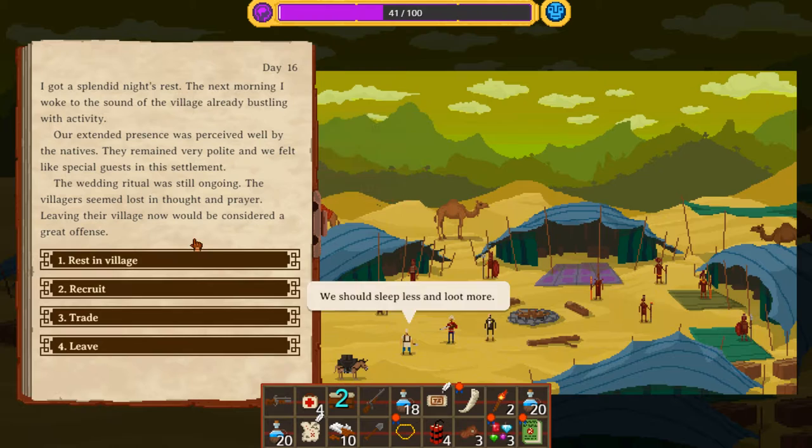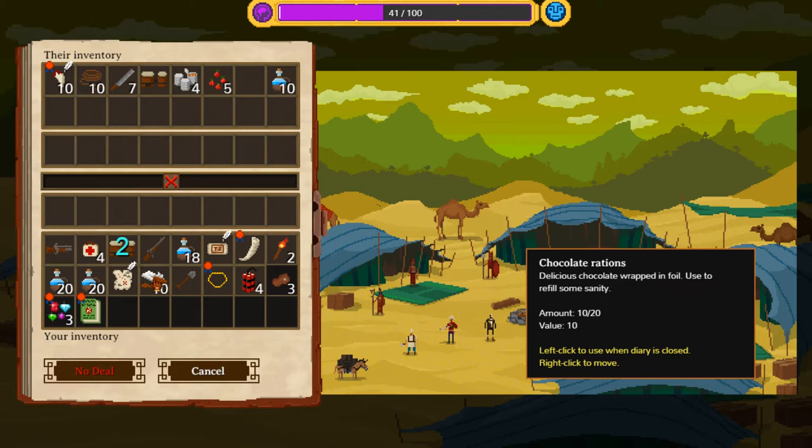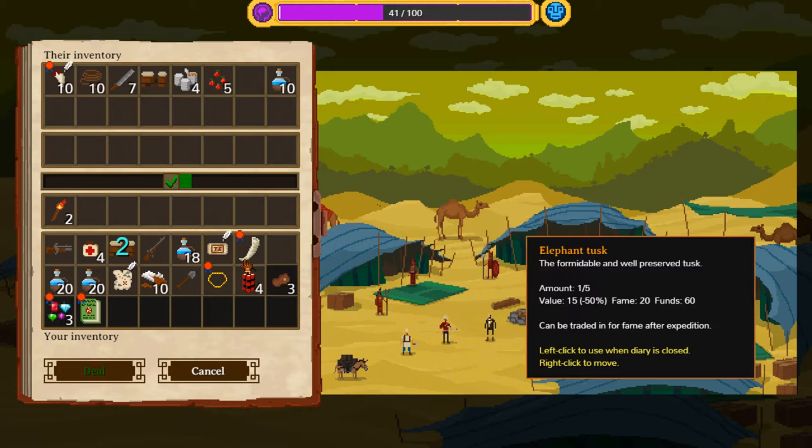Interesting. Our extended presence was perceived well by the natives. The wedding ritual was still ongoing. The villagers seemed lost in thought and prayer. Leaving their village now would be considered a great offense — this is new. Alright, let's trade them some other stuff. Let's lighten our load a little bit and get some standing. We'll just stay here another night because I kind of want to anyway.